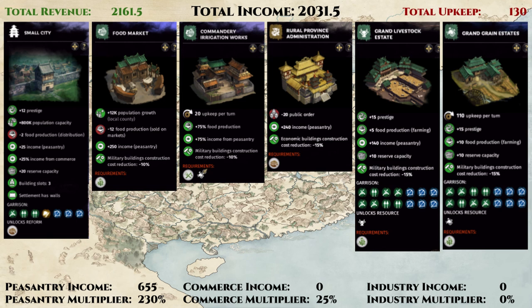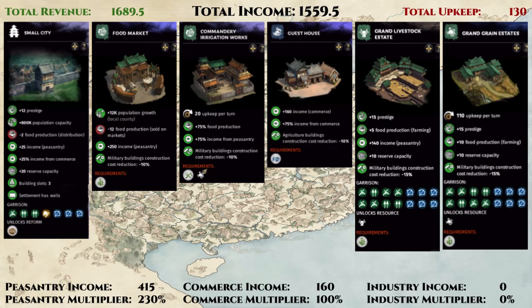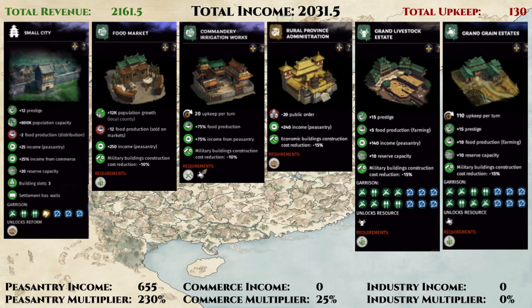Some might notice we have a commerce income multiplier from the settlement going to waste with this build, or that a level 5 tax collector creates so much negative public order that it might be better to build an inn instead. The inn has many benefits — it can reduce the cost of upgrading all agricultural buildings and avoid public order issues from the tax building. However, the income from the guest house is so much less and harder to efficiently buff with assignments and administrators that it's not worth it in terms of income. Instead, we should stick with the tax building and just have an army nearby to farm the rebels that will arrive from time to time. If you don't want to go with this approach — it is kind of like cheesing the game — then we can try to fight the public order issue with the right buildings.